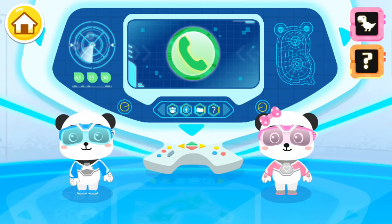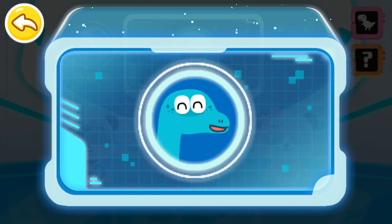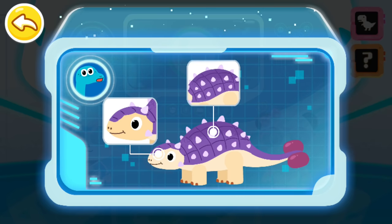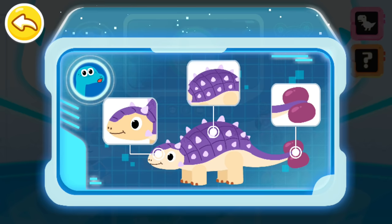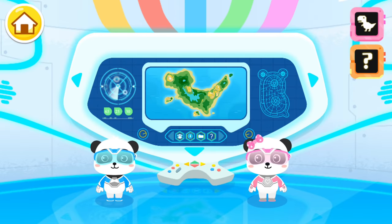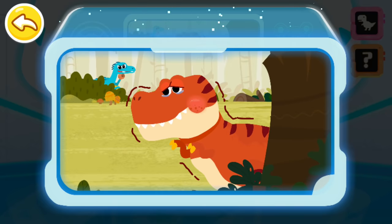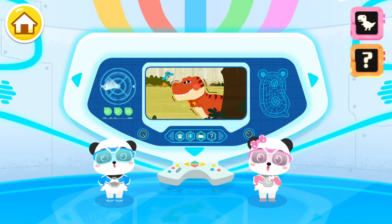Incoming call reminder. Hi rescue team! I have found some strange dinosaurs lately. Do you know Euoplocephalus? Euoplocephalus looks like a tank — it's very powerful with a hard head, a body covered with thick back armor and spikes, as well as a tail club. I admire it so much! Emergency! A Tyrannosaurus Rex is under attack — let's check it out! Little Panda Rescue Team, let's go!